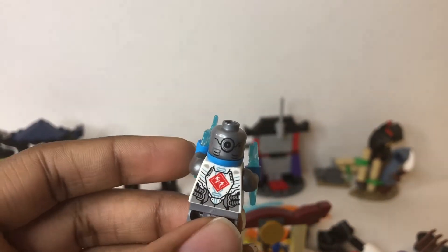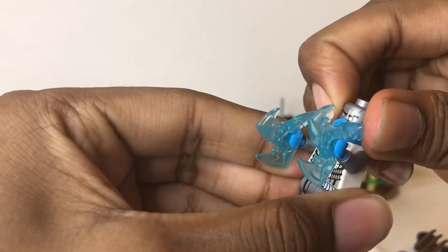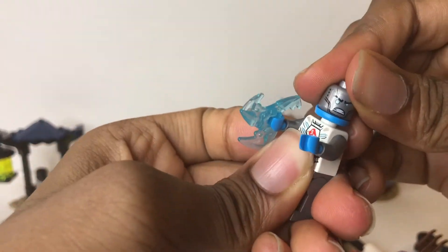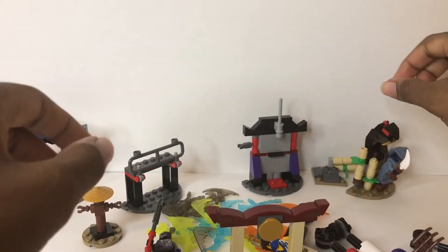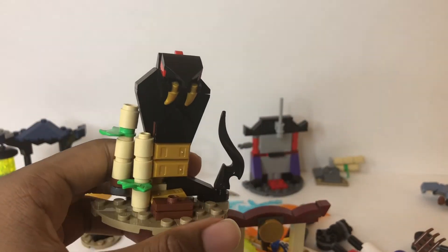He has no second face printing on the back because of the way the hair is. His normal face has him looking pretty angry at someone — very cool minifigure. We have Jay's battle pack, which comes with this really nice looking snake that looks really cool with the gold and everything.